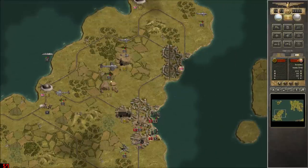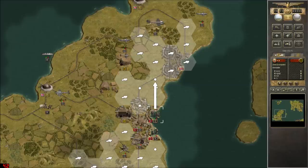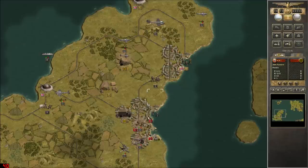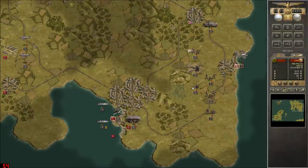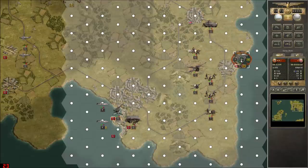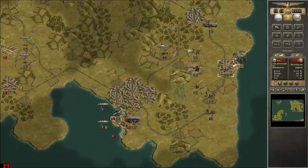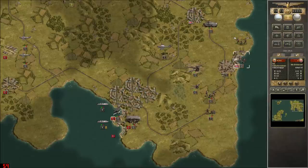Those paratroopers — nigh indestructible! Get moving. I could have been a bit more aggressive, that is true, but I'm sure we'll be okay. I'm confident we'll take this in two turns. Alright Stuka, you can withdraw for now. Objective secured! Objective secured!